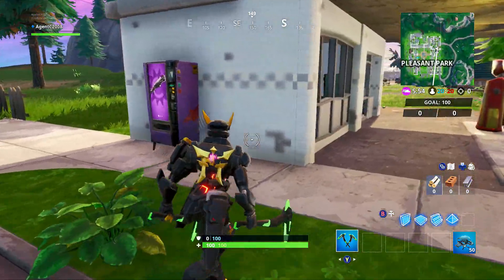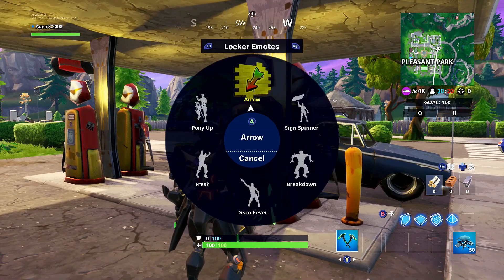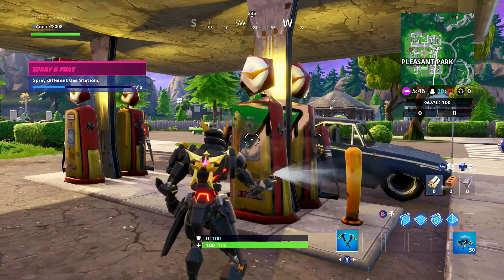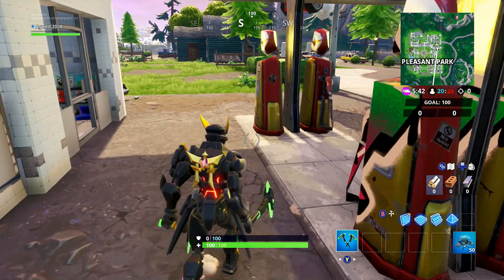Here's our first gas station — it's in Pleasant Park. Let's just put a bit of spray on there, and there you go, that's number one of three. There are seven of these in total.